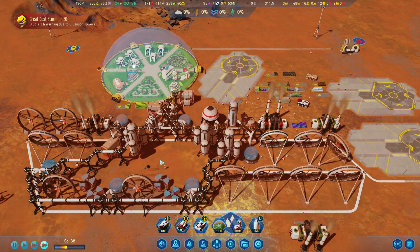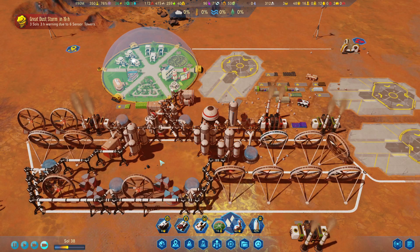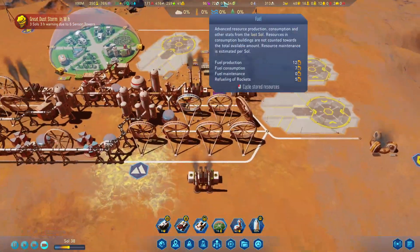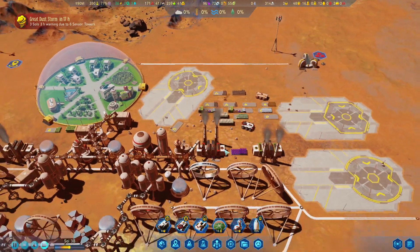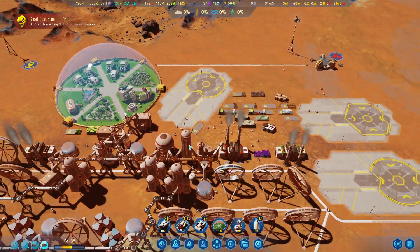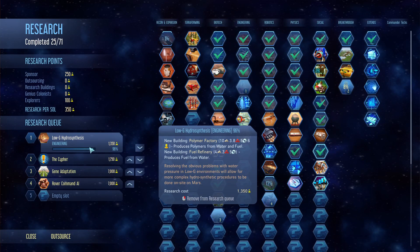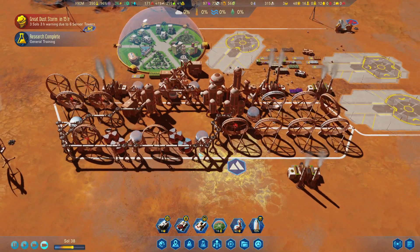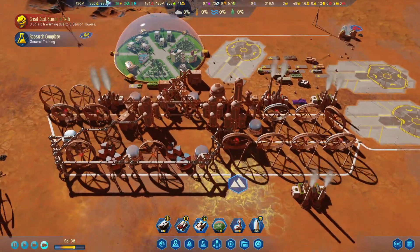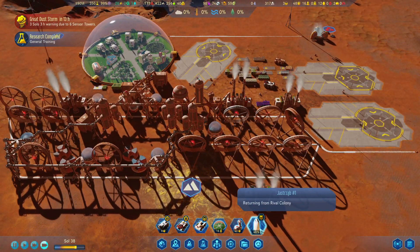We'll probably send this rocket back to Earth as soon as we can, but we don't have the fuel to send it back in time - we'd need about six fuel refineries built. It's unfortunate but that's the way it works. With 12 hours to go we can't make it, so the rocket is just going to stay with us during this dust storm.